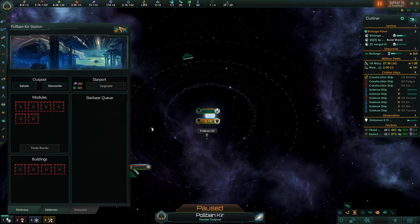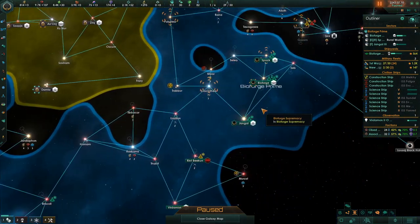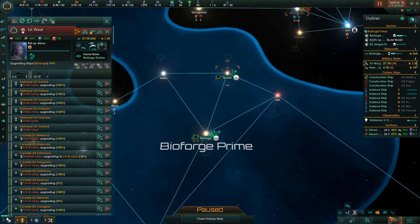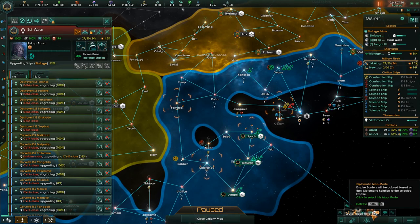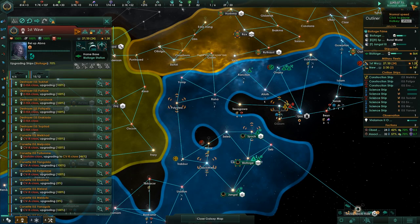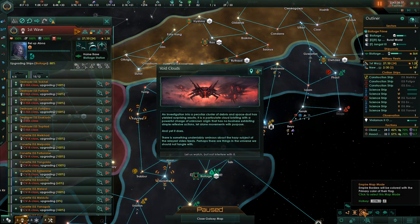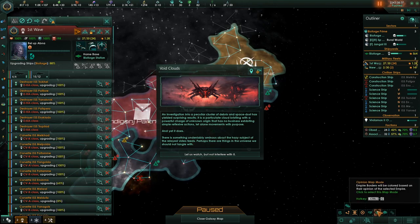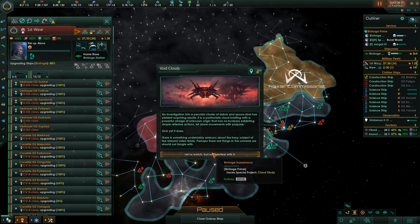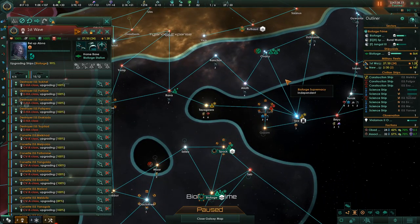We can't even colonize that because we're low on alloys — we've been putting together ships. You don't want to play the game with opinion map mode on. I do like the colors personally, but it actually makes the game run really slow. As the game goes along and all this gets revealed, opinion map mode will make this run a little slower.